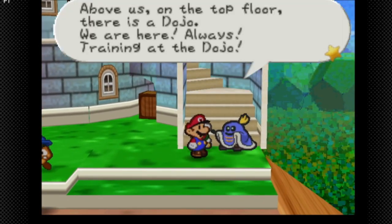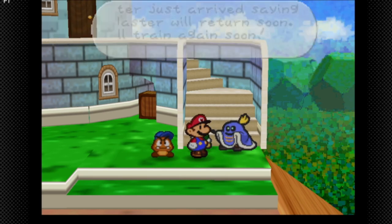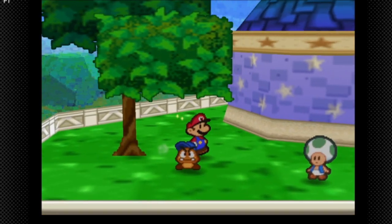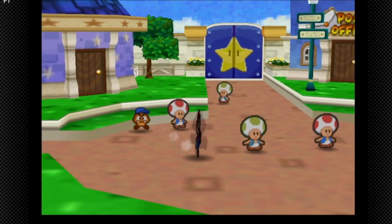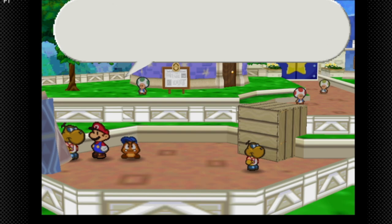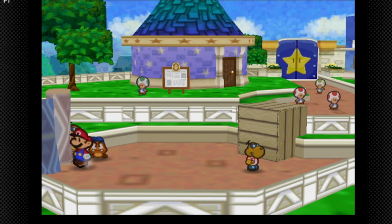Above us on the top floor is the Dojo. I always train at the Dojo unless our master isn't here — the Dojo is closed, so the master returns soon. There's not really too much to do in Toad Town right now. If we go here, there's a star piece up top. Merlin is out, and another thing about Toad Town is this is the Badge Shop — 'Hey, what's up! Rowf's the name, I'm starting up a little business in Toad Town, still setting up.'